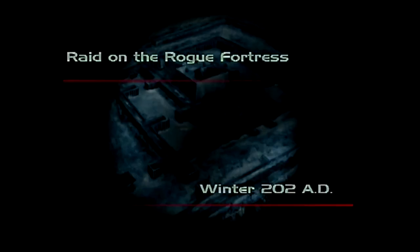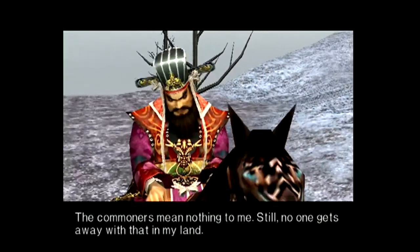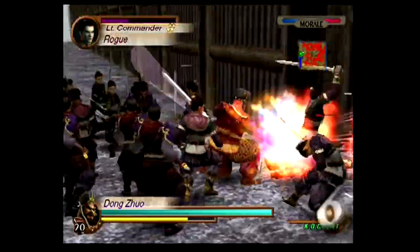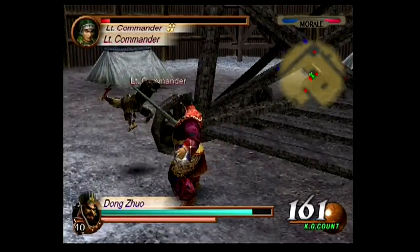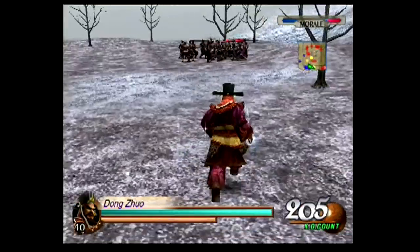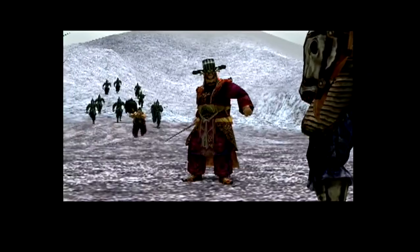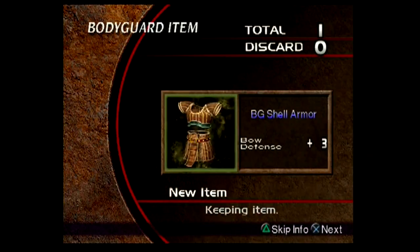Stage 3 for Dong Zhuo is a raid on the Rogue Fortress. Dong Zhuo doesn't care about the people suffering from these bandits, just that they're messing about on his land. The three bandit stages are now actually selectable in free mode, as opposed to being exclusive to the Musou modes they appeared in. I take out the bandit officers in their usual spots, but the generic is even in the area where the leader would be. Instead, the leader appears in the centre south — it's Dian Wei this time, also backed up by Xu Zhu. Dian Wei is downed first and flees, followed by Xu Zhu, who dies. I gain the BG Shell Armour.